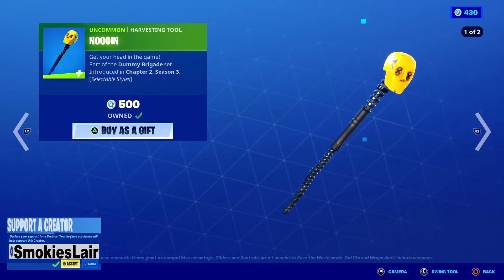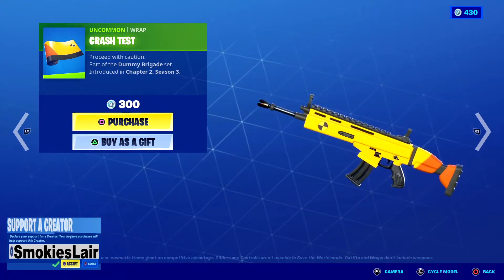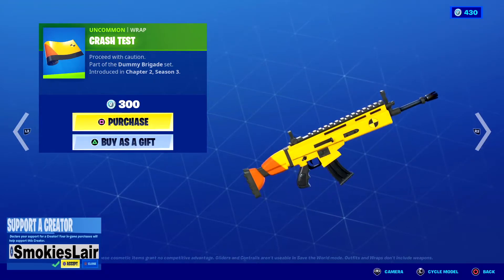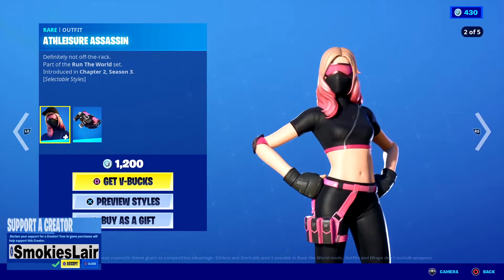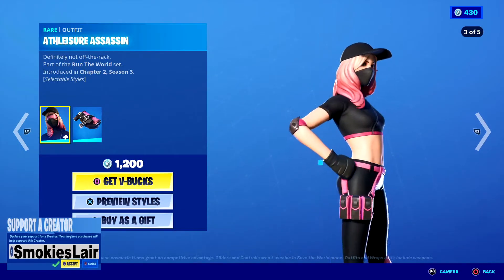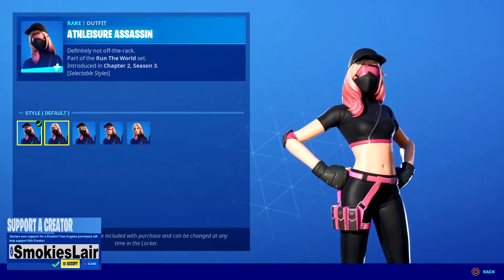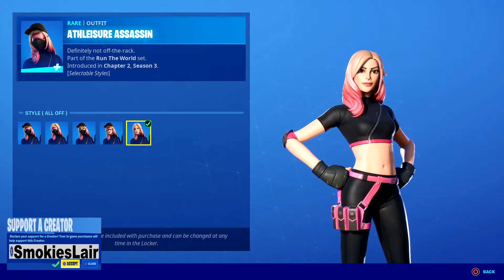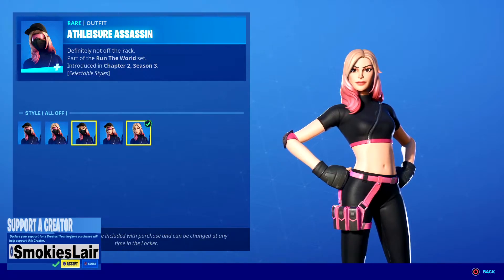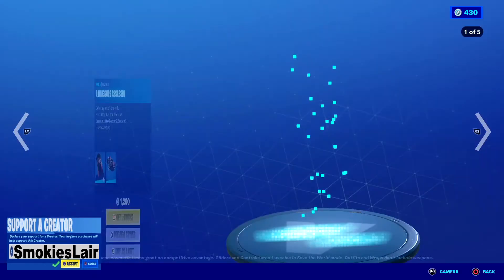Next up we got Crash Test — it's a pretty cool wrap, I kind of like it. Moving right along, we got Athleisure Assassin. She's pretty sick, I like the outfit and her multiple styles: you got the full face covering, the no hatch, the no glasses, the no mask, and then the all off.